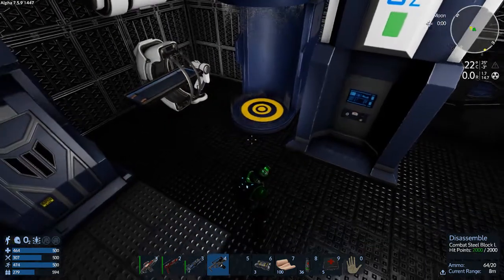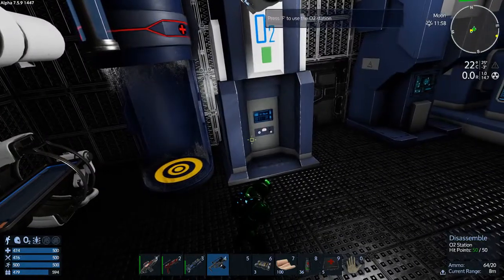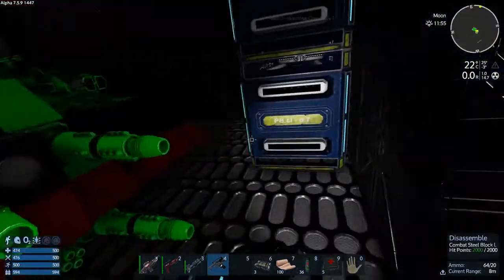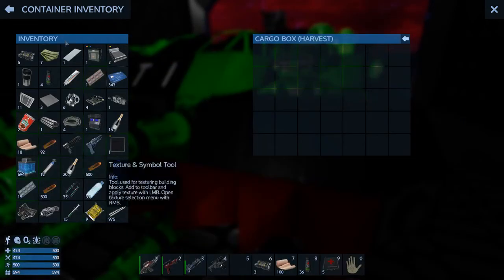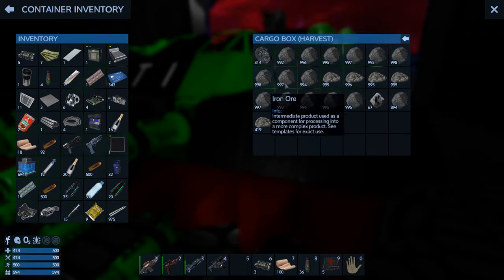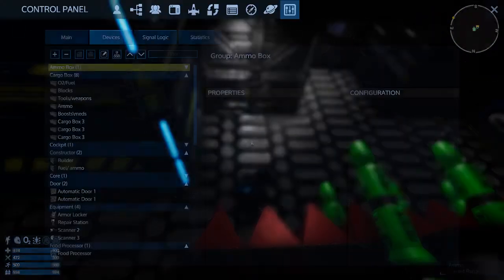Let's eat something and get our oxygen back. I guess we can leave the moon now, because I already went out and mined a crapload of stuff around here. This is what I got in the harvest box — all these stacks of iron and silicone, a little bit of magnesium, a little bit of cobalt. I want to take all that back down to Akua and smelt it all in the furnace, get it all turned into ingots. Let's put this loot away and put it in the builder.